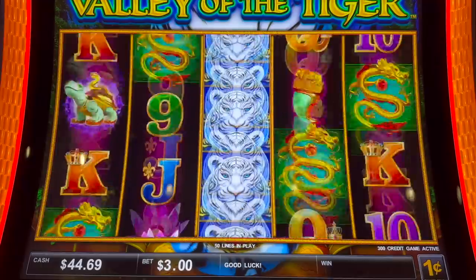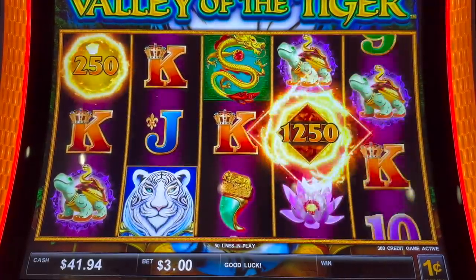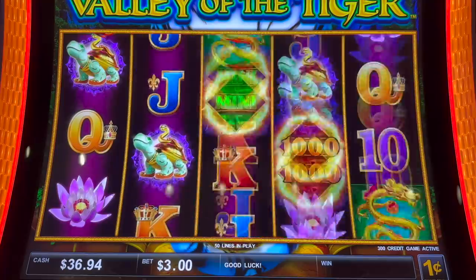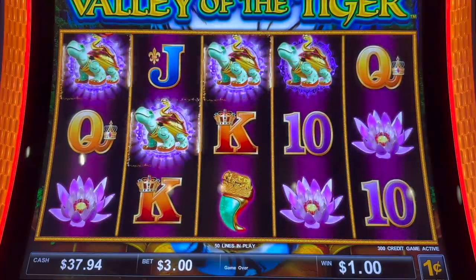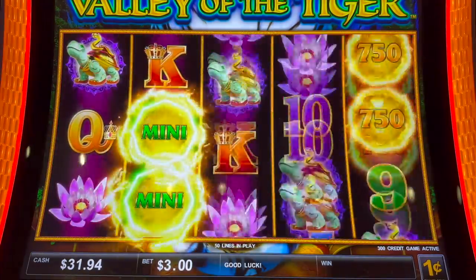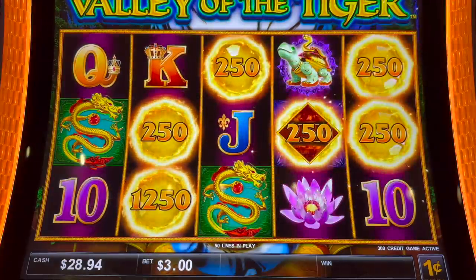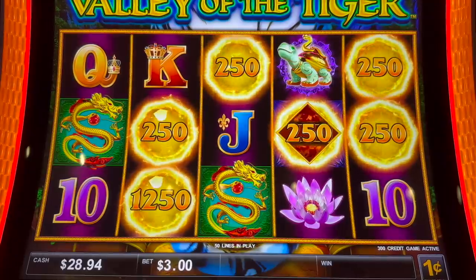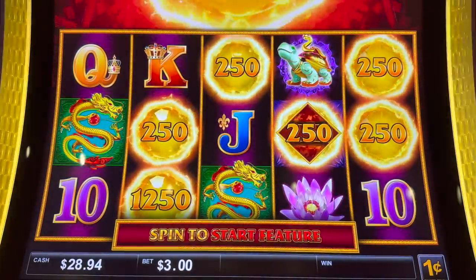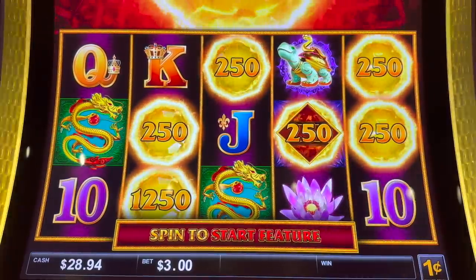And when I played it before I was like, this is garbage. Cute little turtles. Alright guys, we put in $240 or $220 — we're down. Oh, we got it! I was going to say now or never. We got the regular hold and spin.